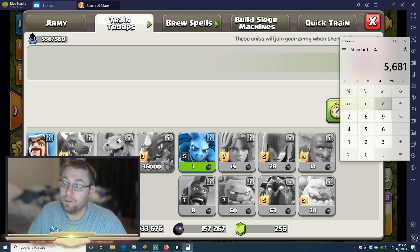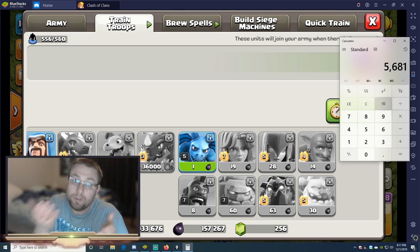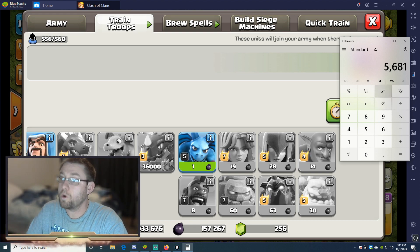So you take that first number, 6,325, minus 644, and you get 5,681 dark elixir back. That's how you do free dark elixir - you don't have to farm it, you don't have to do anything extra. You just do that and it's essentially free.